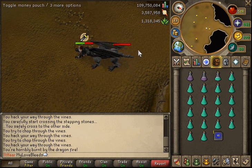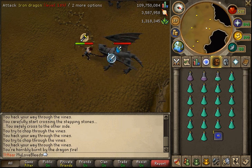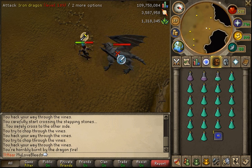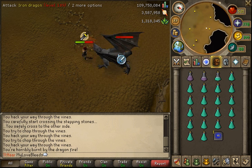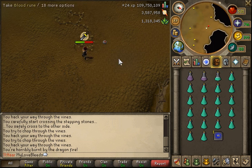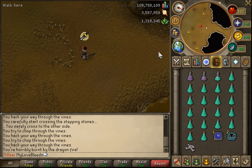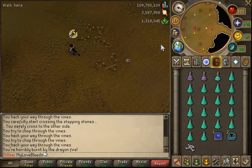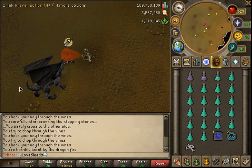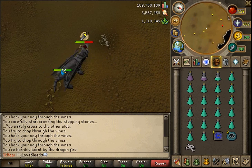We found out that the loot chance for third age is like 1 in 100,000, or possibly 1 in 199,999, so it could be really hard. I didn't get anything that kill, but I'll take the charms and bones. I'm going to pause it and resume in a little while after doing this for a bit.